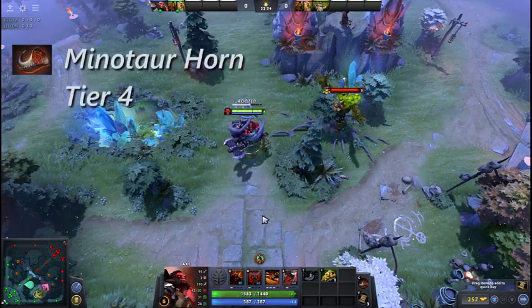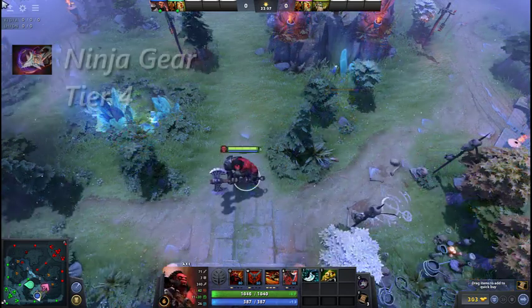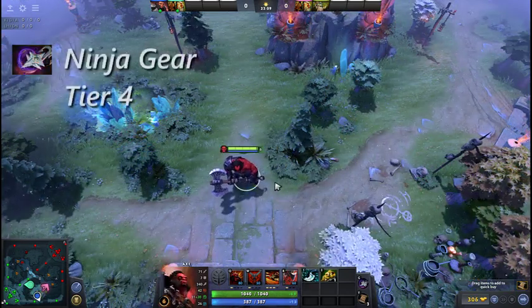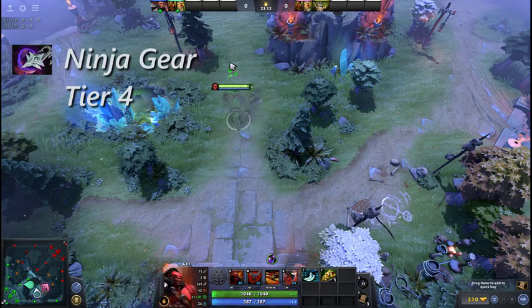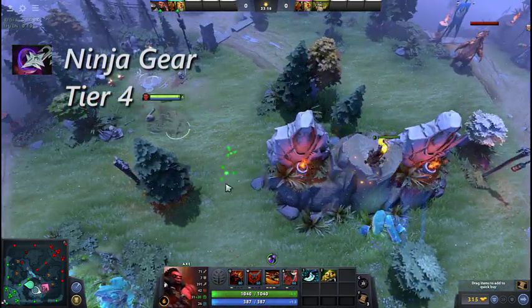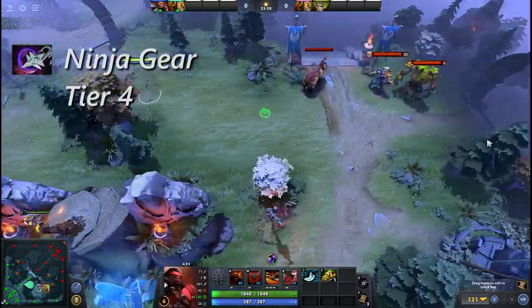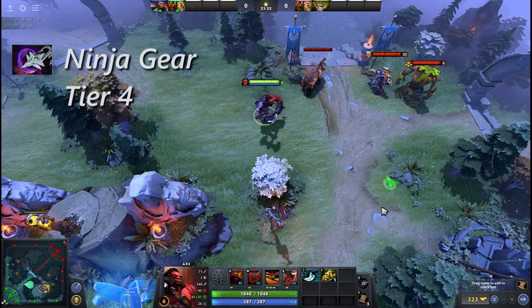Minotaur Horn grants the user magic immunity for 2 seconds. Ninja Gear grants the user the Smoke of Deceit buff, increasing movement speed and allowing them to travel invisibly without being detected by Truesight such as Sentry Wards. Like Smoke, when the user moves too close to an enemy hero or tower, the buff will be lost.